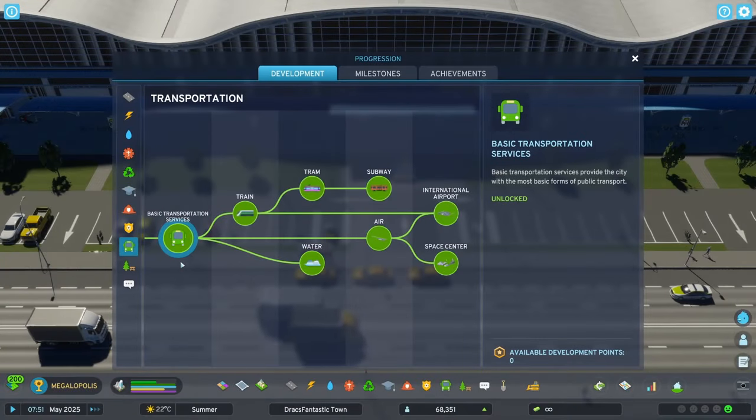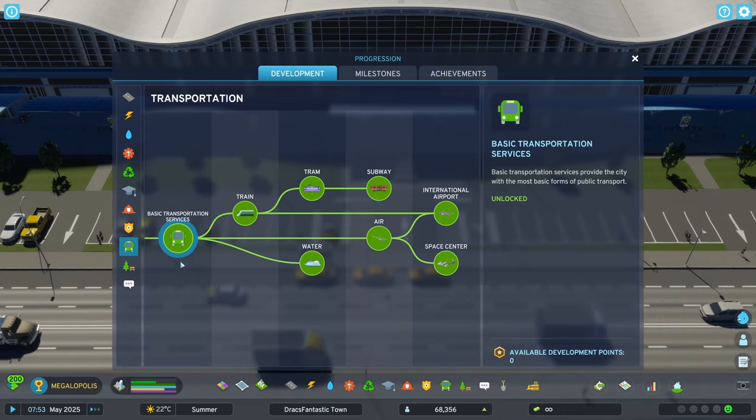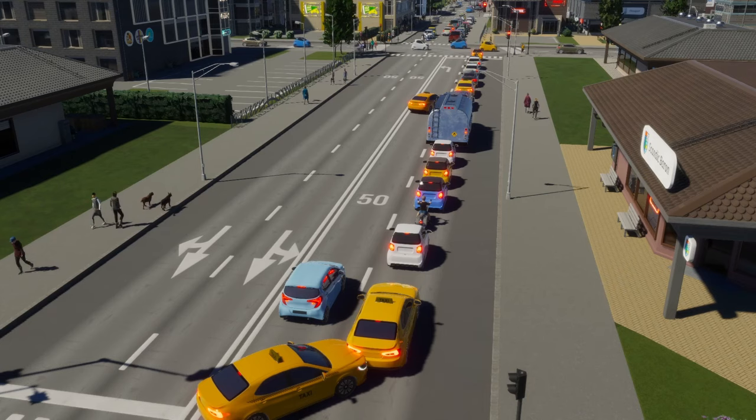Taxis are a part of the basic transportation services. They are available at the start of the game. They were broken on launch, but seem to be working well now. However, I still think they have a tendency to clog the roads.